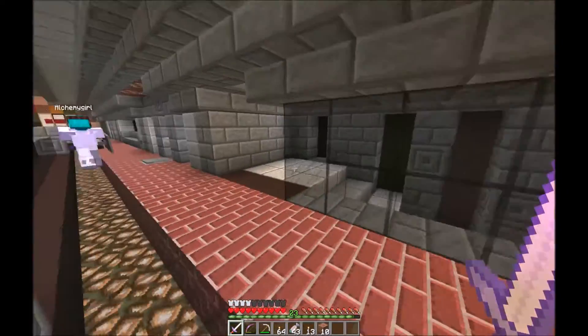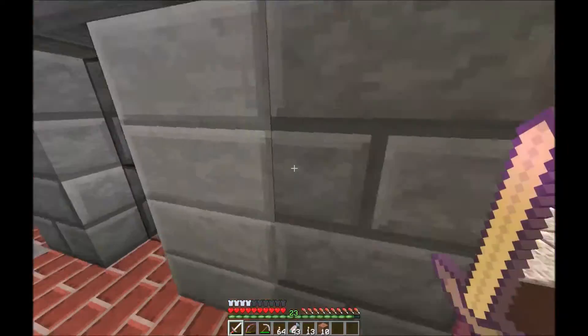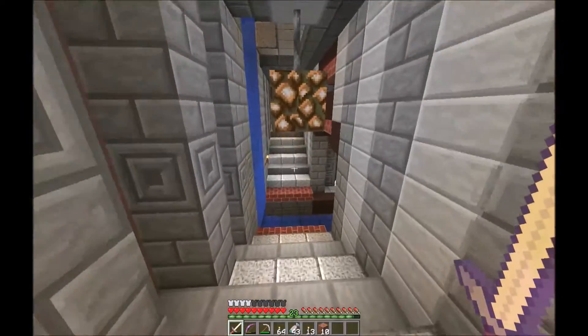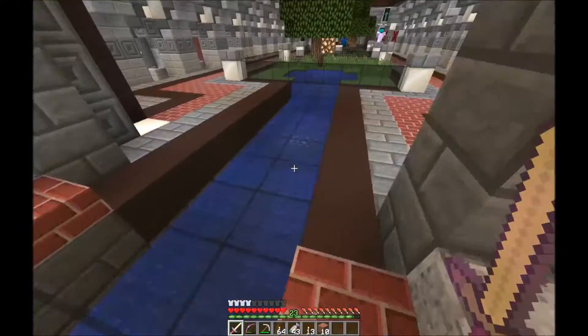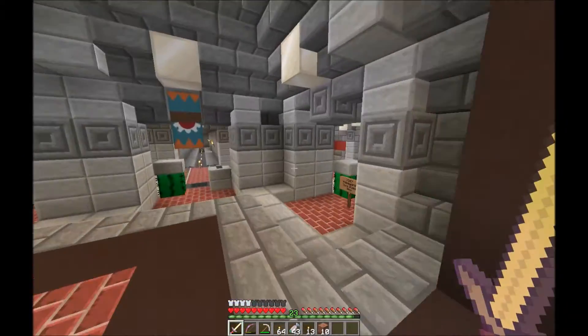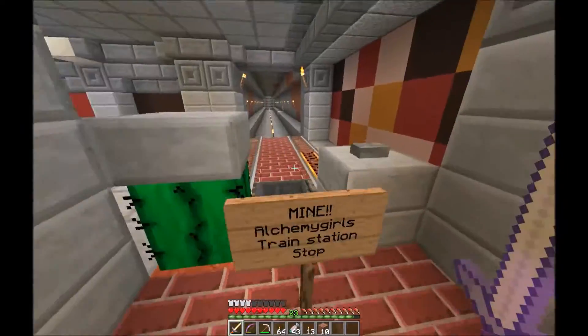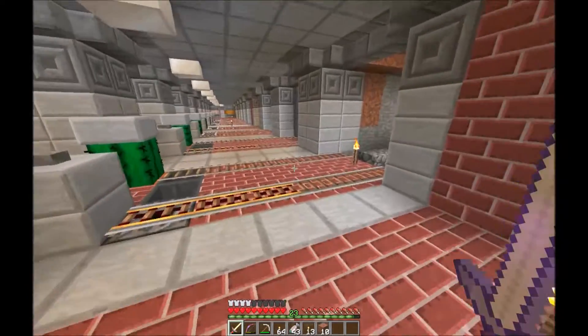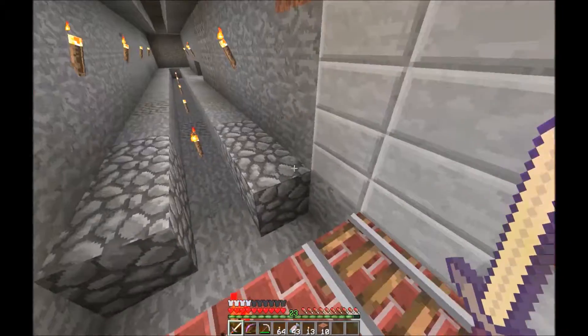We're going to use two stations in a corner — one to leave the train station, one to come back in. This build was inspired by the old train or subway station from Montreal, so we're going to try and come up with a design that doesn't contrast too much with it.